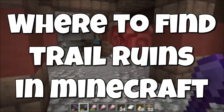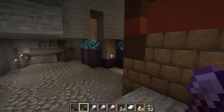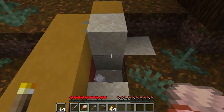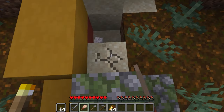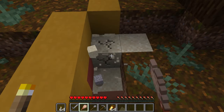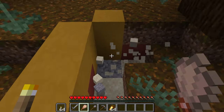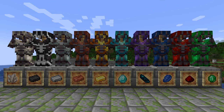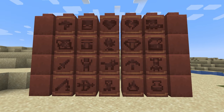Trail ruins are a new structure in the Minecraft 1.20 update, Trails and Tails. It is a buried structure that you will have to remove blocks and excavate to reveal the buildings. The reason to search for the trail ruins is that excavating suspicious blocks in the trail ruins can give you new items like armor trimming smithing templates and pottery shards.